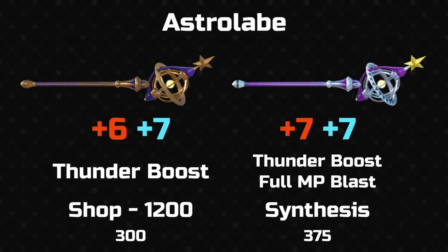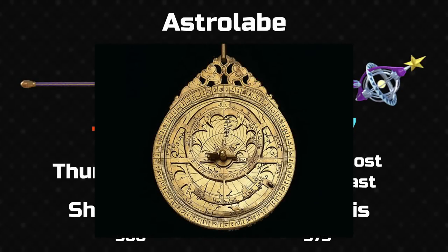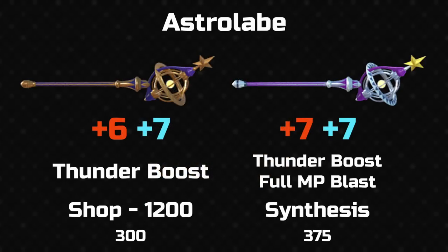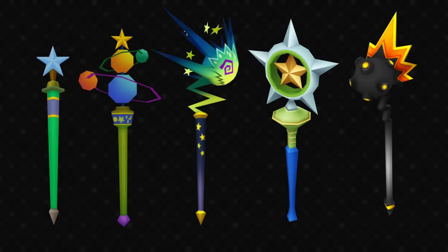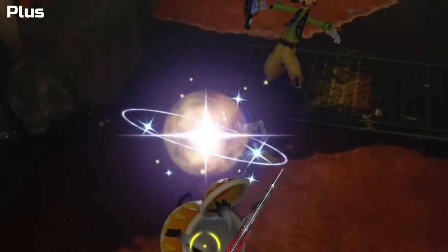Astrolabe is next. It's more of a balanced staff, especially the plus version with its plus 7, plus 7. We now have an ability on the regular staff — thunder boost — because we're into the more powerful staves now. The astrolabe plus adds full MP blast, which increases the damage of magic by 50% at full MP. The name comes from an early astronomical instrument, a model of the universe used for calculations. The staff's design is based on the 3D version of this device, also known as an armillary sphere. Most online are brass, matching the regular type, but the plus version is silver and purple — probably my favourite staff in the game. Donald's staves and magic in general are associated with stars and the cosmos, and I just think that's neat. The astrolabe hit effect has a translucent sphere surrounded by a ring relating to the model the staff is based on, and the lens flare sparkles are shining stars.